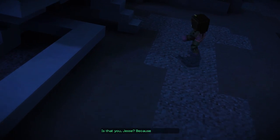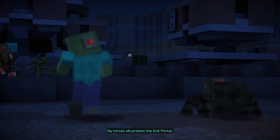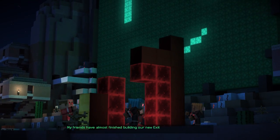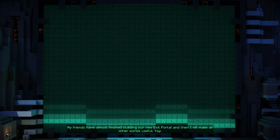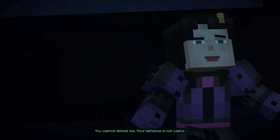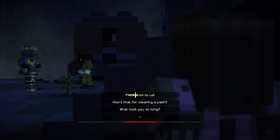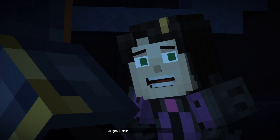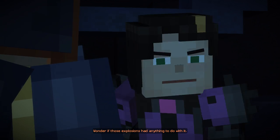Is that you, Jessie? Because this won't work. My horses will protect the exit portal. My friends have almost finished building our new exit portal, and then I will make all other worlds useful. You cannot defeat me. Your defiance is not useful. I think Palma might be on to us. I wonder if those explosions had anything to do with it.